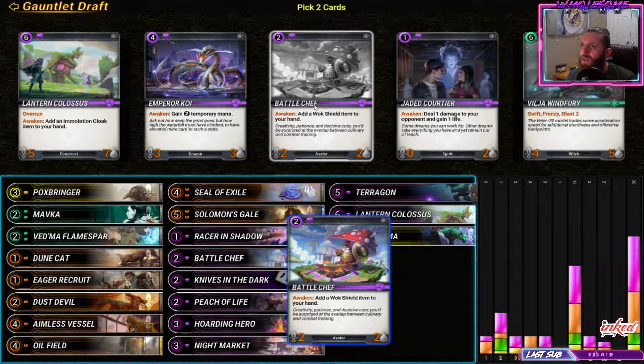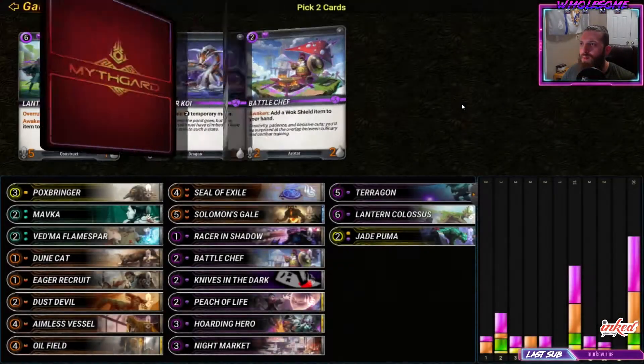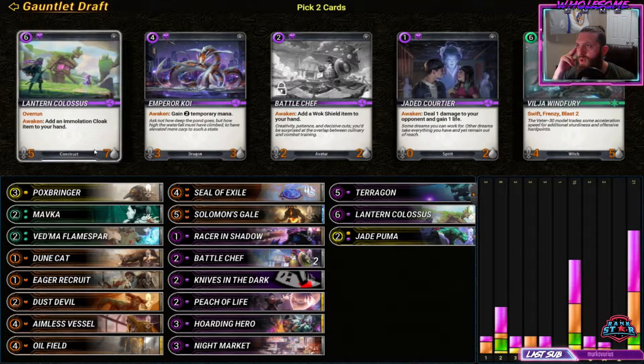Oh no, a bug happened. I reported this bug and I think it's just happening with me - I don't know if they ever fixed it. I have to leave the gauntlet and continue draft and it should be exactly the same. It gets stuck sometimes when I drag - it happens in Magic Arena too.